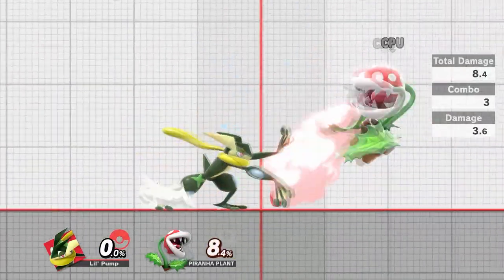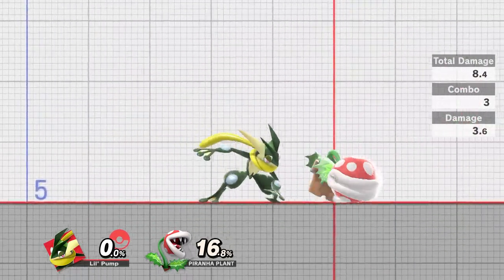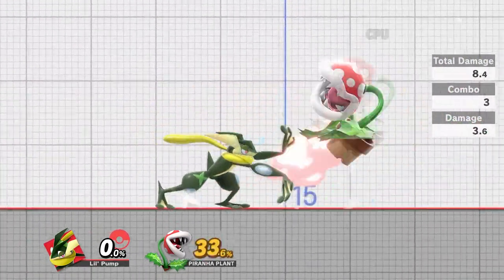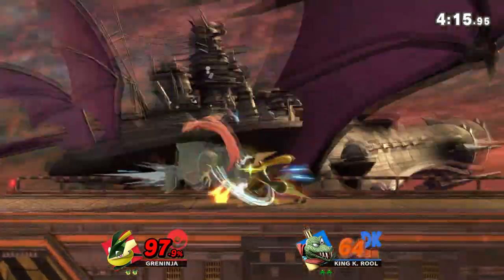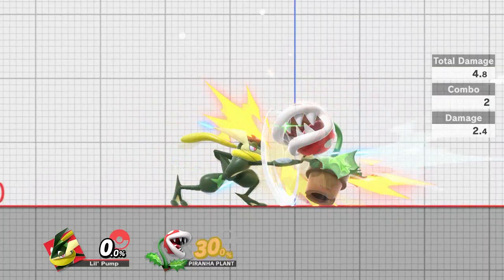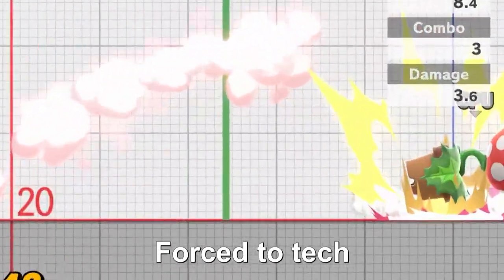Starting off with jab. I know I literally just said we're going to focus on advantage state, but I'm in a time crunch. Greninja's jab isn't necessarily a move you want to use in advantage state unless you're jab-locking your opponent, but it's a really good get-off-me tool to put yourself in advantage state. If you jab your opponent at low to medium percents and land a gentleman, you can force a tech chase scenario.